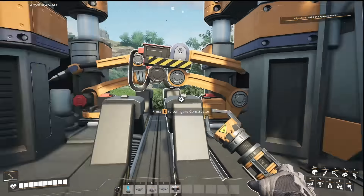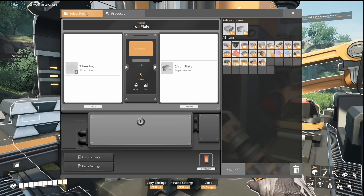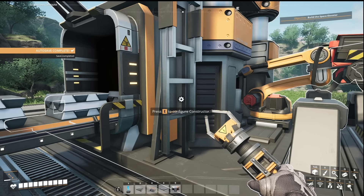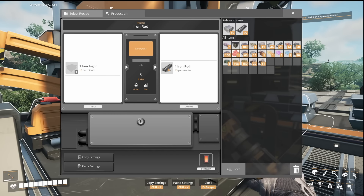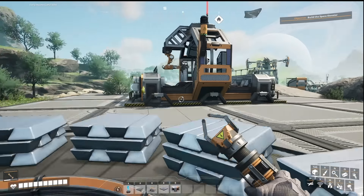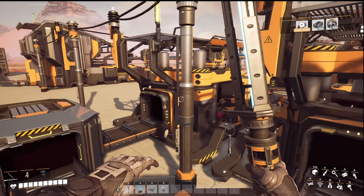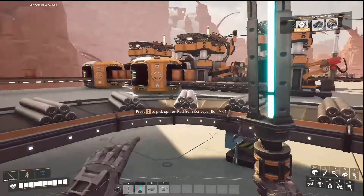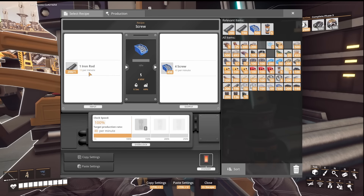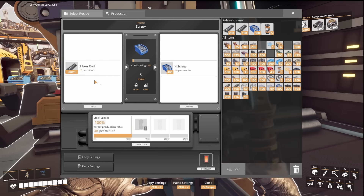If you have a row of 20 constructors, going through and selecting the recipe for each one is a pain. You can go into a machine and copy settings, then paste settings into the next machine — this also copies overclocking or underclocking settings if you have power shards. Even better: press Ctrl-C to copy settings, then Ctrl-V on the next machine to paste. Very easy and speeds things up a lot.